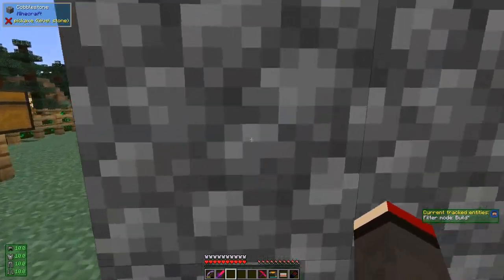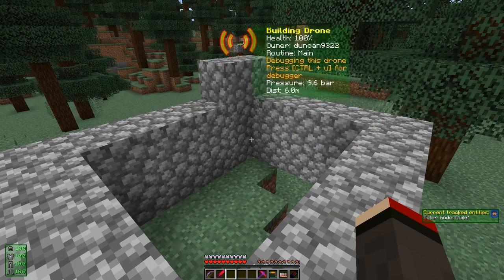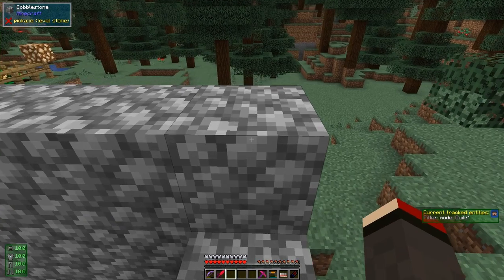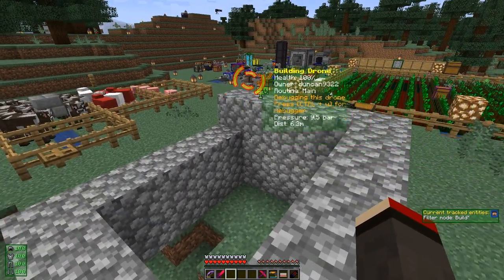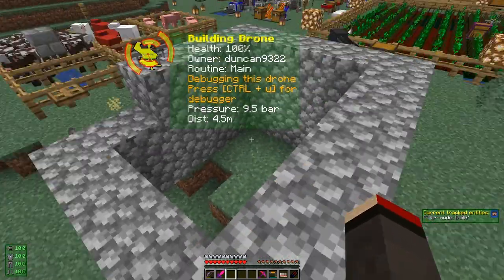We're up to two layers now. Let's go up a bit here. As you can see, it's very busy placing down positions. Most of the program is actually calculating the next position of where the drone is going to place the block.